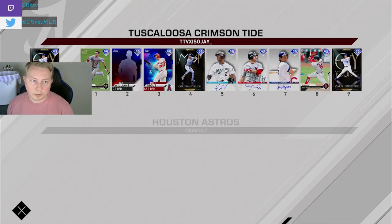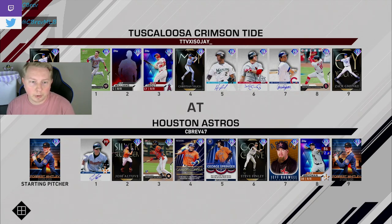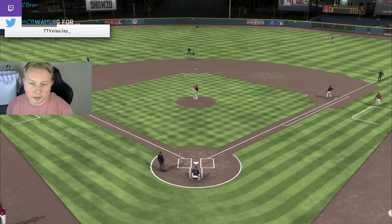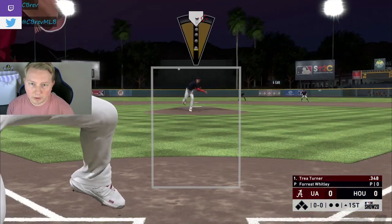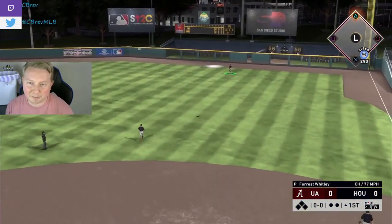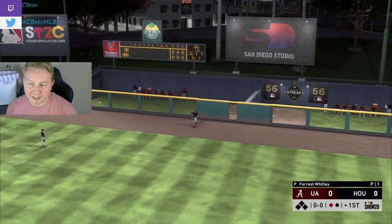Here we are into the game. He's got Greinke on the mound. We're throwing Whitley. We got Prestigio hitting leadoff, and a whole bunch of Astros coming at this guy. The irony of us facing Greinke in an Astros debut is not lost on me. First pitch swinging — I probably should have gotten a dinger. Let's go. Springer making it look easy.